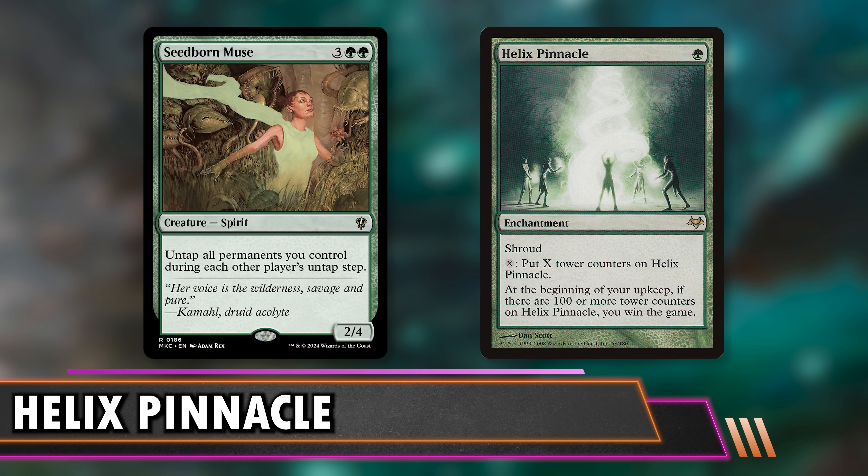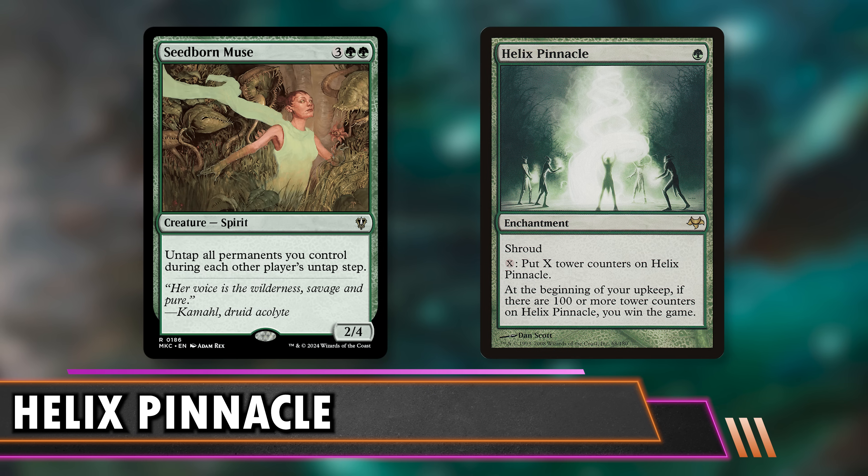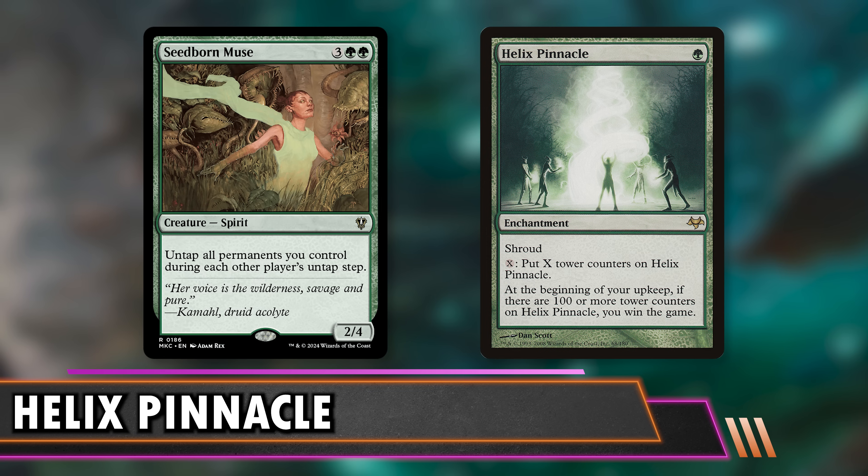We're also going to play Seedborn Muse. Seedborn Muse saw a lot of increase in play after Prophet of Kruphix got banned and people realized they can do a similar thing. But what if we never wanted to cast a spell in the first place? Every Seedborn Muse paired with Helix Pinnacle is the perfect thing because we're going to sink all of our extra mana — which is quadrupled essentially — into the Helix Pinnacle. So now if we have 25 mana on our turn through an Everflowing Chalice or something, we can make 100 and then untap and win. Especially if you put things in like Astral Cornucopia, which you can proliferate the counters on that to make more mana, which you can pay into Helix Pinnacle.